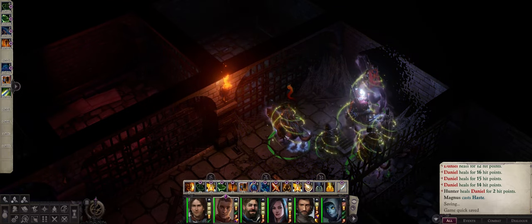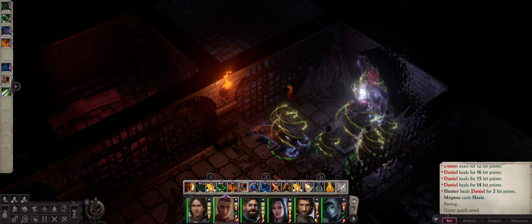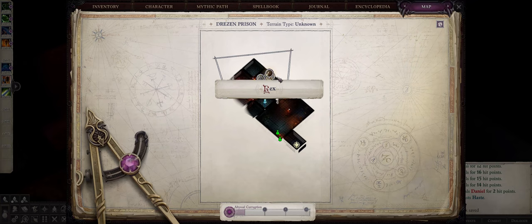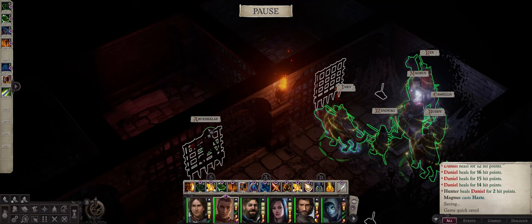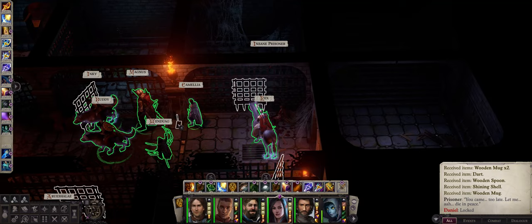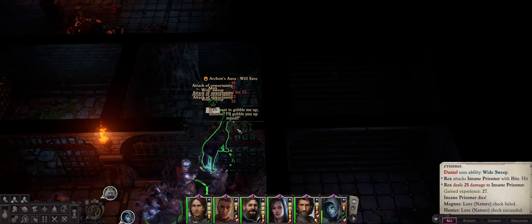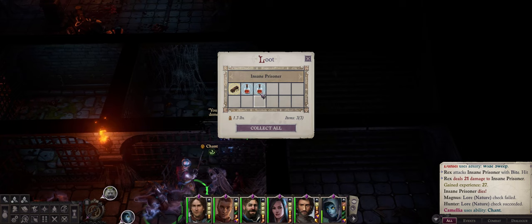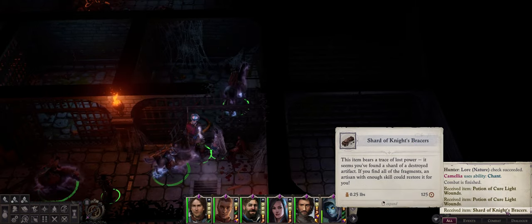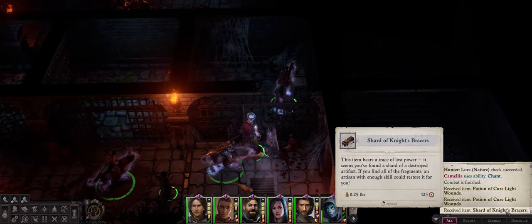To get the broken gauntlets, you first need to find the item called Shard of Night's Braces, which you can get in the Drezen prison during the siege at the end of Chapter 2 — the same place where you can find a Rue Chalet. The item is right here in the same cell with this insane prisoner. Just click on the little lever next to the door, and here we are — the Shard of Night's Braces, which you can restore the earliest at Chapter 3 after rescuing the Storyteller from the Red Dragon.